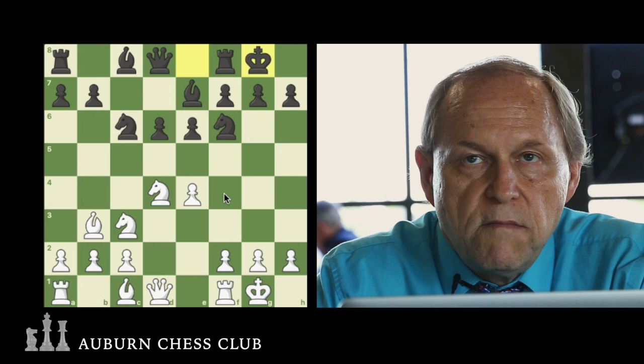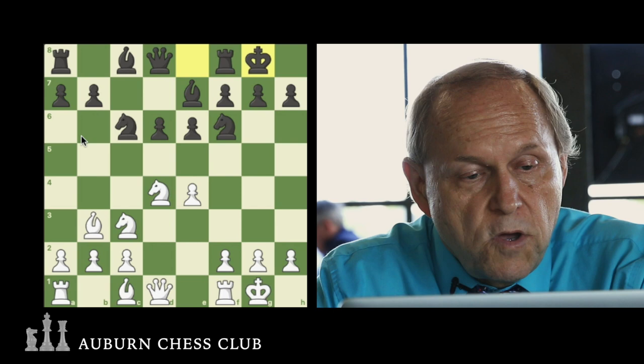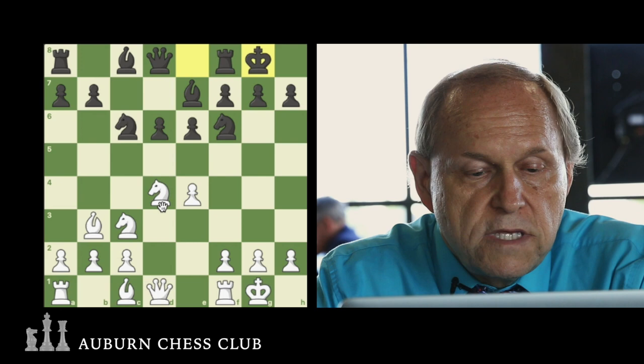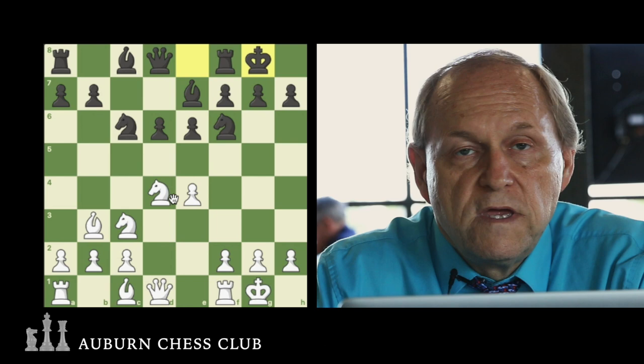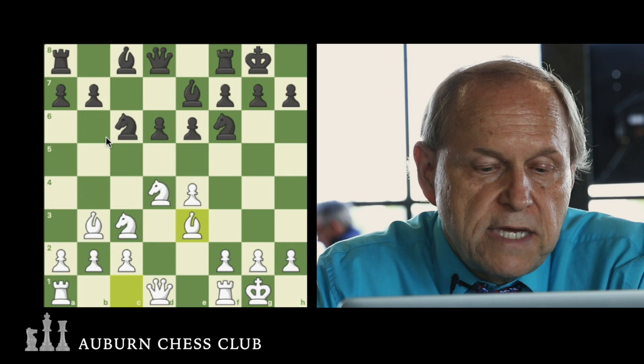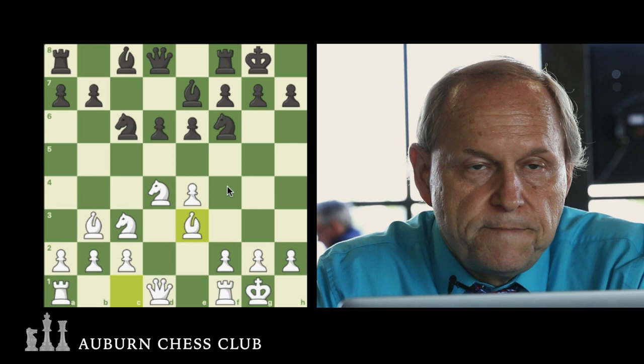One of the mistakes some players make in these positions is trying to play F4. You've got to be very careful when you play F4, because you open up this diagonal, which is already directly accessible by the Black Queen. If you play F4, Black may already try Queen B6, and the fate of the position has to be very carefully planned. Or White can play Bishop B3, which avoids the Queen coming to this diagonal and allows White to push the F pawn sooner.